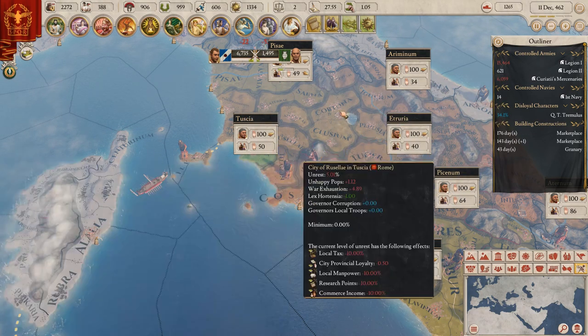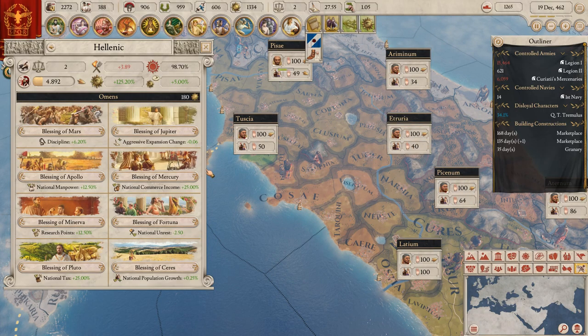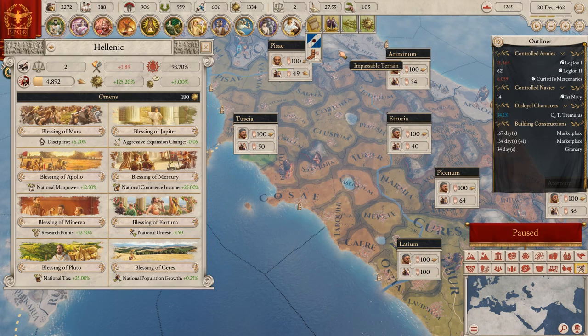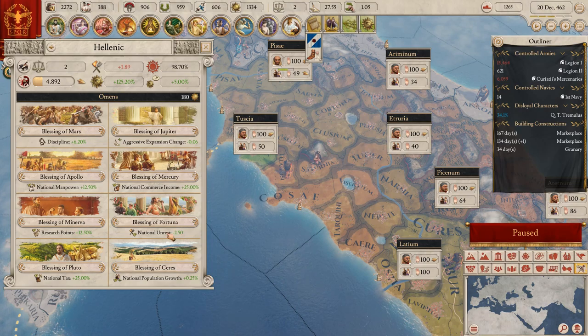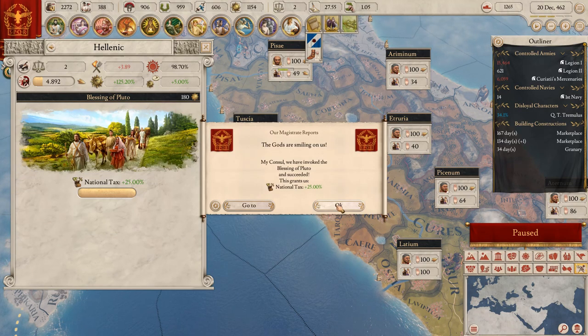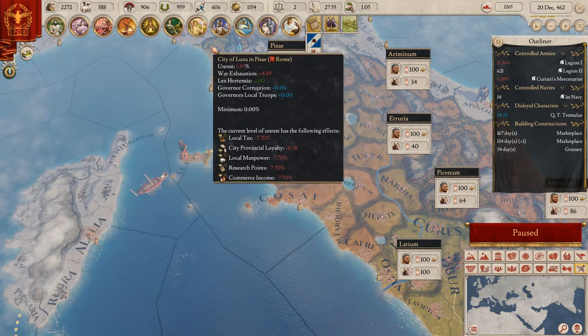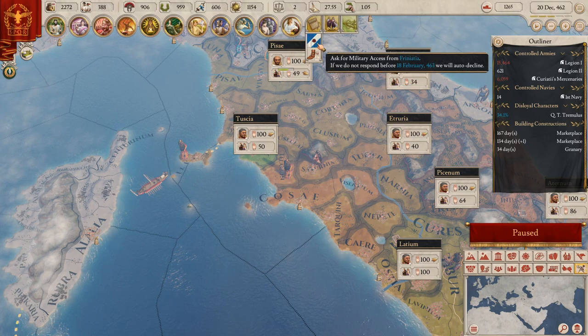We can do another omen - we definitely need another omen. I kind of need to pause the game because I'm doing a lot of things at the same time. For national unrest I'm definitely going with the money option because I'm going to spend a lot.